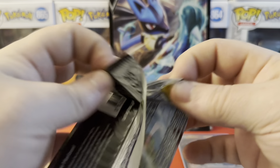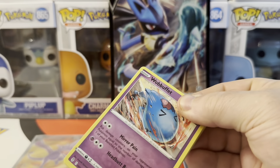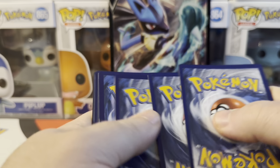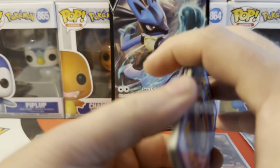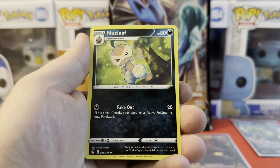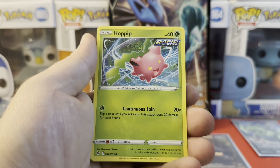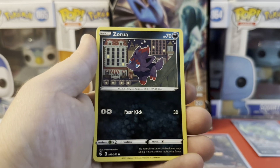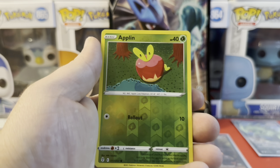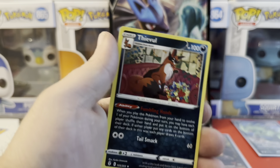If you guys made it this far in the video, put down in the comments 'Following Skies luck' so we know how these go. Nuzleaf, Wobbuffet, Wobbuffet, Hoppip, Swablu, Zorua, Croagunk, reverse Applin, one and two, Thievul — stealing the luck.